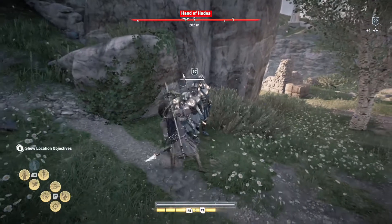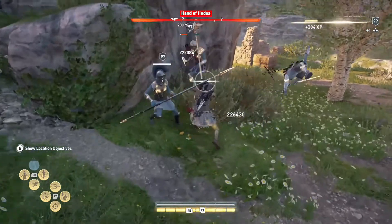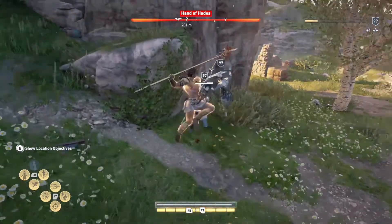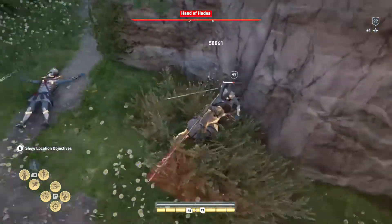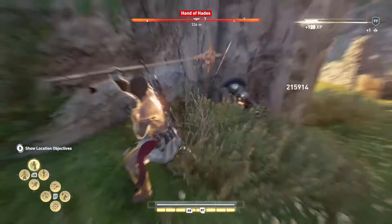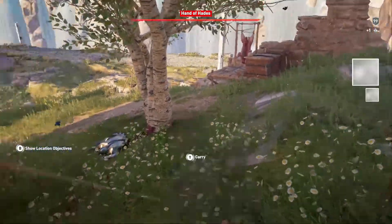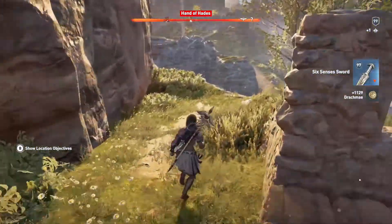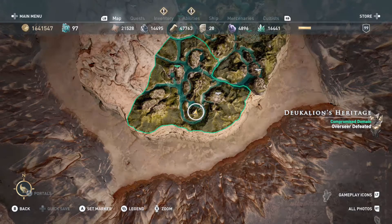Oh, that's interesting — 'you won't survive this.' That was interesting how they were all just standing there — it was just them too. I can only assume that her control is now down. Oh nice, it's all green now — perfect. Compromise domain — nice!